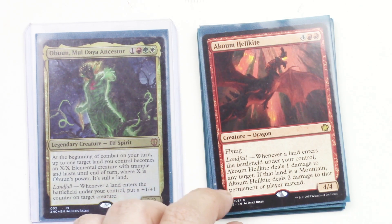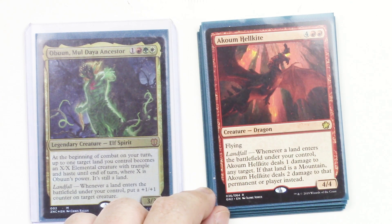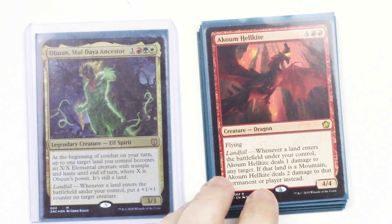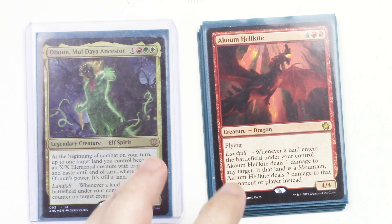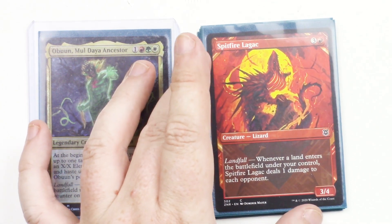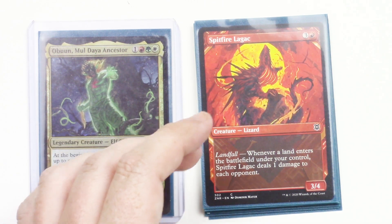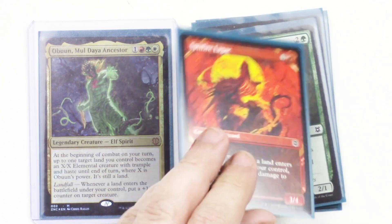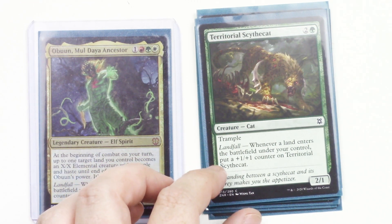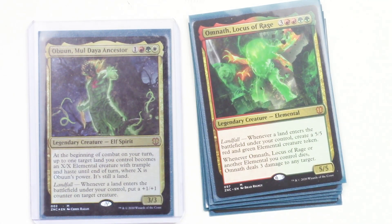Akum Hellkite is a recent addition. When a land enters the battlefield under your control, he does 1 damage to any target. If that land is a mountain, he does 2 damage to that permanent or player instead — though if you want to hit a Planeswalker with a mountain, it can only do 1. Spitfire Lagak — when a land enters the battlefield under your control, he deals 1 damage to each opponent, which hurts everybody and makes everybody hate you. Territorial Scythe Cat is a 2/1 with trample — when a land enters the battlefield, he gets a +1/+1 counter. Simple, not too splashy.